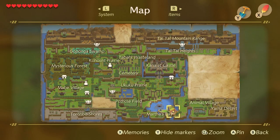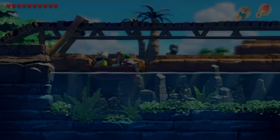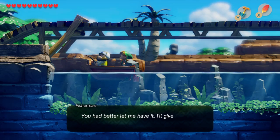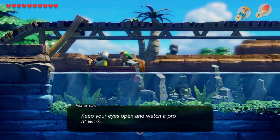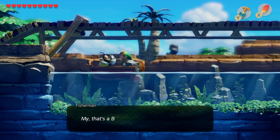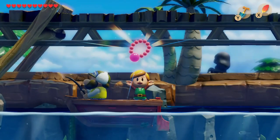The next trade is going to be in Martha's Bay. We'll swim under this bridge and find a guy fishing. We give him the fishing hook and he'll do a little fishing and give us the first item he catches. It's worth noting you have to be past the fourth dungeon and have the flippers to swim to reach this trade spot. And there we go — we get the necklace.